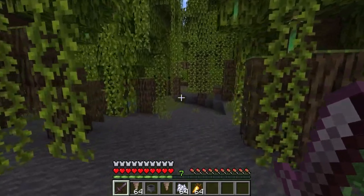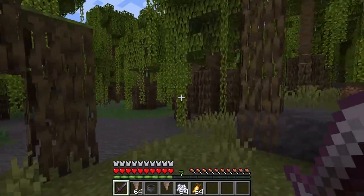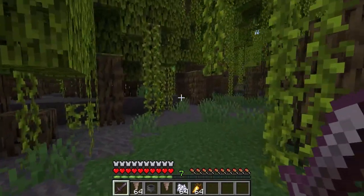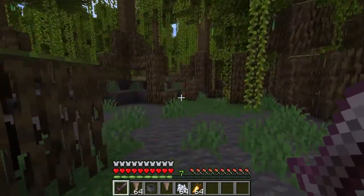Hostile mobs like spiders, zombies, zombie villagers, skeletons, creepers, endermen, and witches can spawn in the biome at total darkness. There are fewer mobs that can spawn here than in the swamp, as sheep, cows, pigs, and chickens don't spawn in this biome.